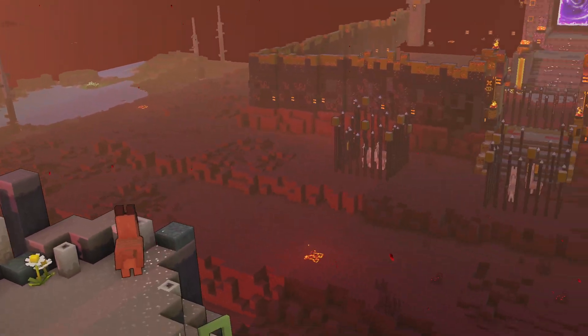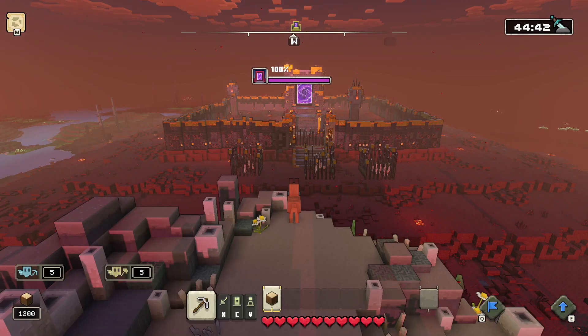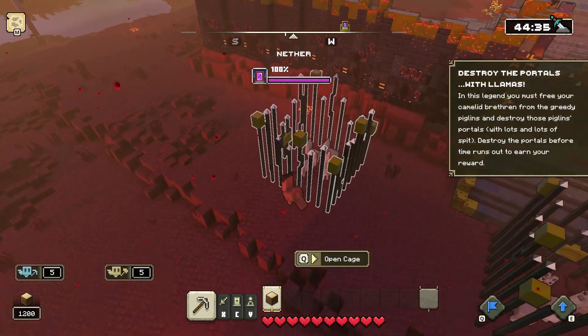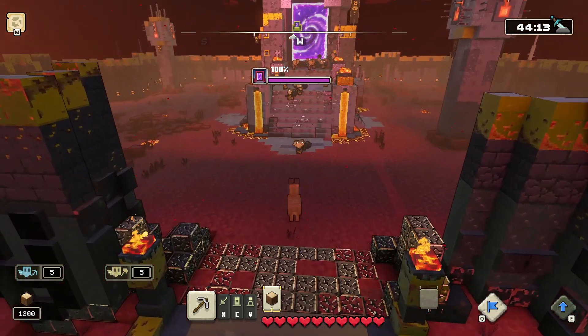Instead of your normal character, you're a llama and you can only fight with llamas in this game mode. The first thing you're going to want to do once you get into the game is break open the jail cells and grab as many llamas as possible — they're going to help you out with destroying the piglins.